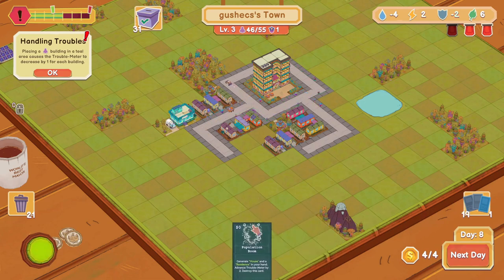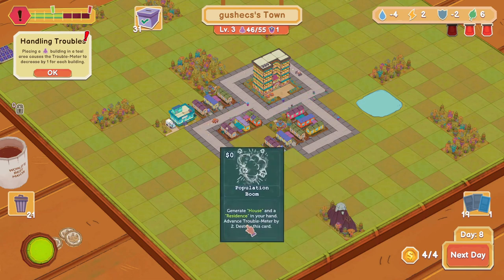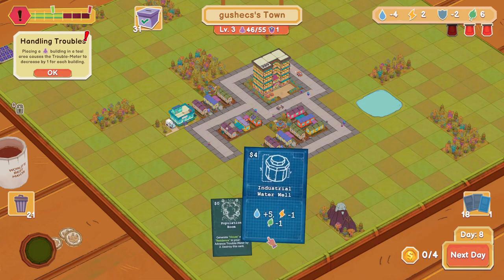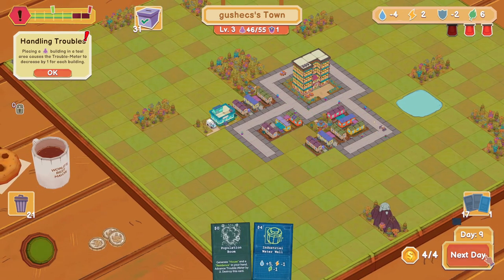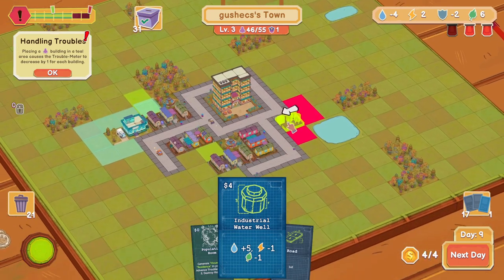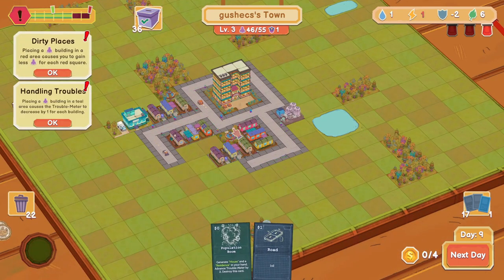Next day. I can generate a house — that's good but not amazing for me right now, so I'll do this instead. That's great actually. I'll do that right here. I need a road so I'll do it right here because I don't feel like this pond is great for me.